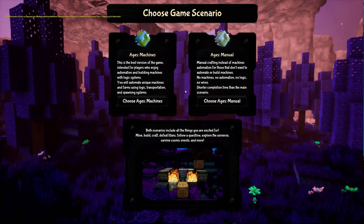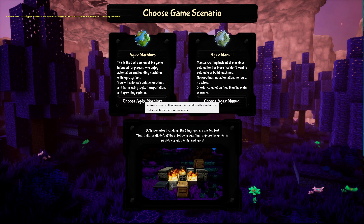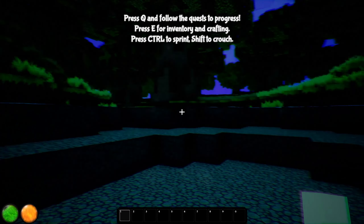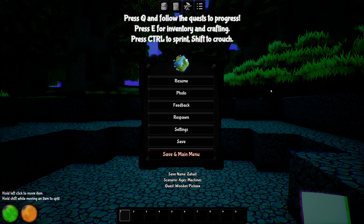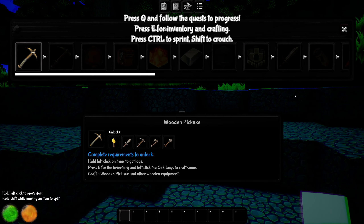We'll call our save 'It's a Height plays a game.' This is the best version of the game, intended for players who enjoy automation and building machines with logic systems. Okay, controls: press Q to follow the quest, E for inventory, Ctrl to sprint, Shift to crouch — I hate that, why would they do that? All right, Q... I think we're swimming right now.